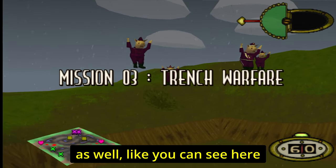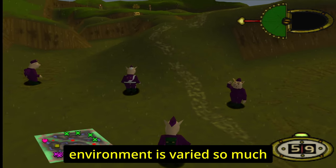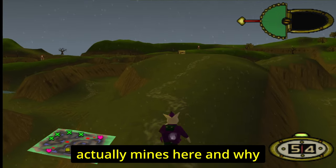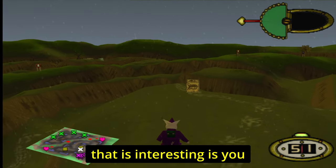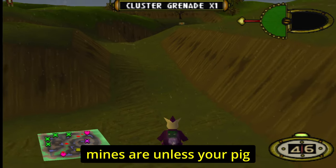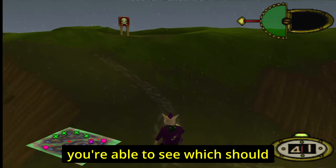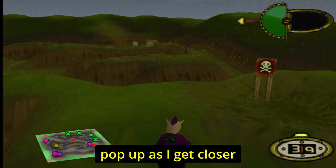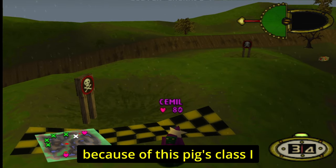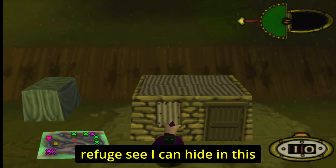The game is atmospheric too — here it's raining and fully 3D with a varied environment. There are mines in this level, and what's interesting is you can't see where the mines are unless your pig specializes in the right class. As I get closer, the mines pop up — that's not a glitch, it's because of this pig's class giving mine visibility.